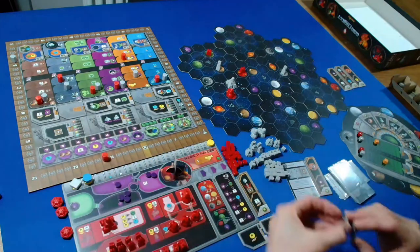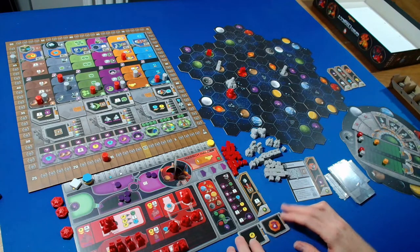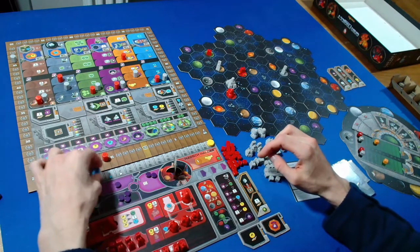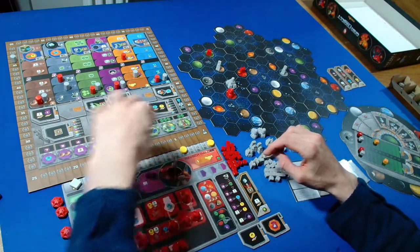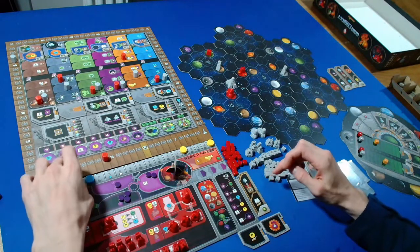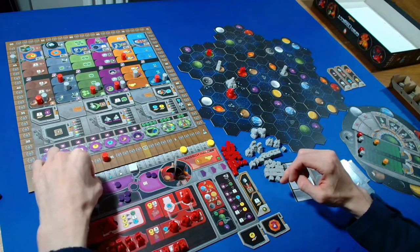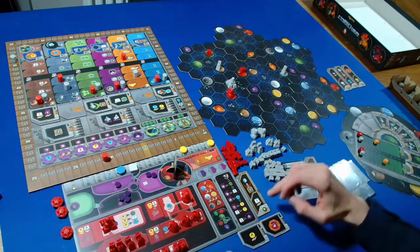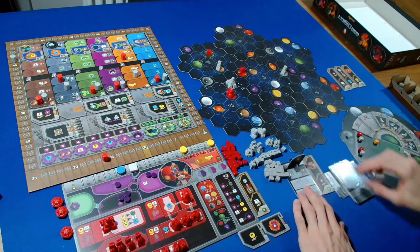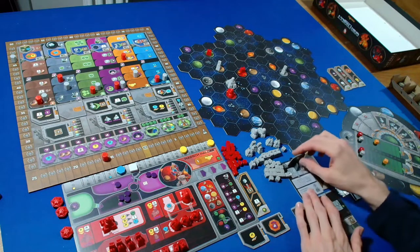On to income. We're getting three plus three is six plus four is ten credits, so we go up to eleven. We're getting five ore, going up to five. For knowledge we're getting three more. The Automa is going first this turn - they take a faction action to upgrade to their research lab.